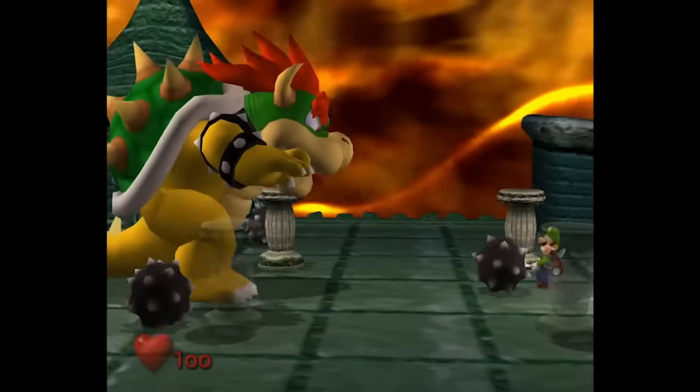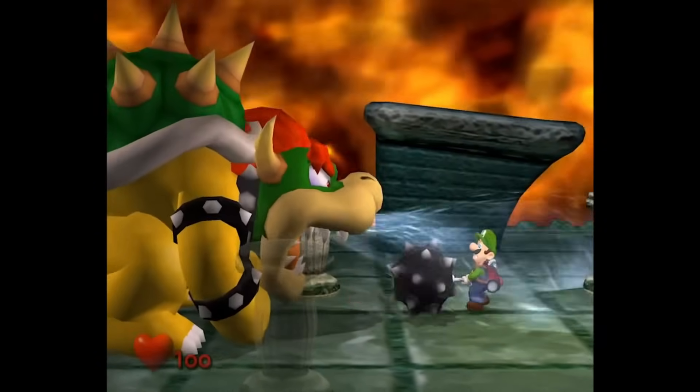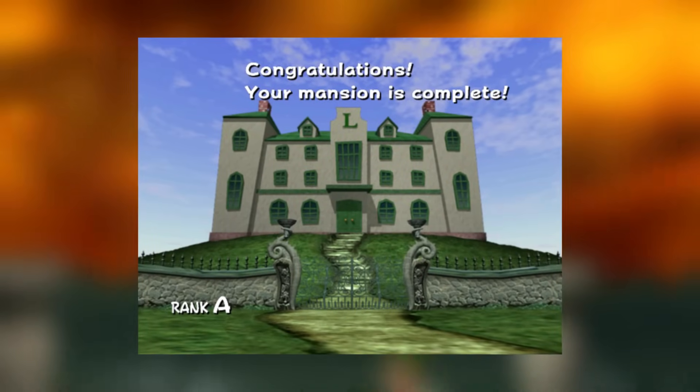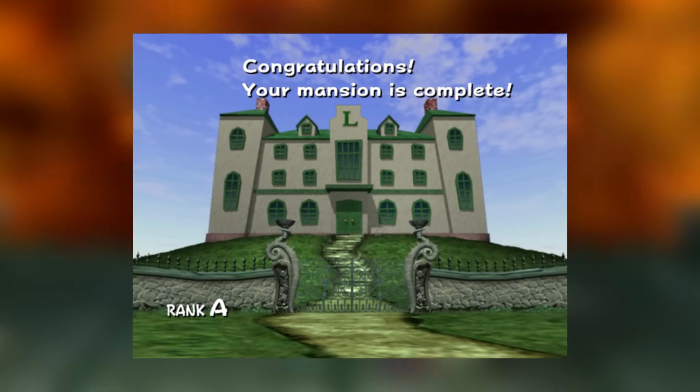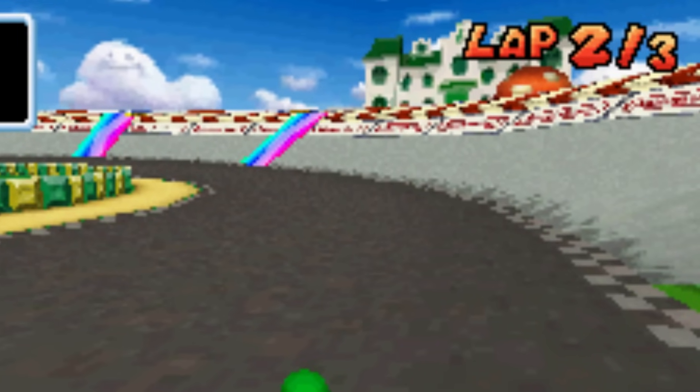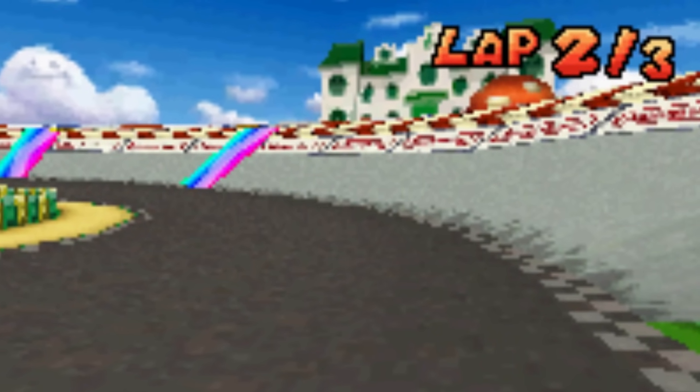Rank A Mansion: after beating Luigi's Mansion, a new mansion gets built with the size depending on what rank you got, and getting Rank A — the highest rank — will give you a specific mansion. In the background of Luigi's Circuit in Mario Kart DS, the Rank A mansion can actually be seen in the background of the track.